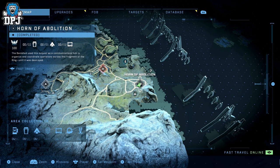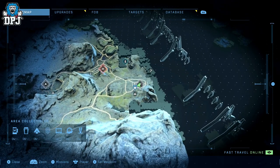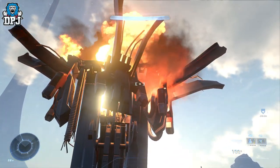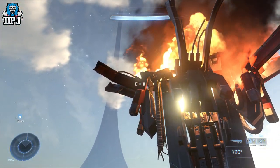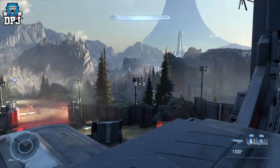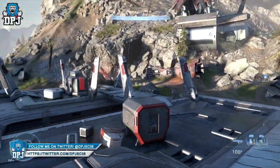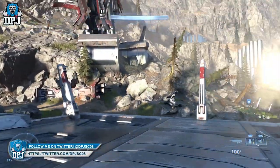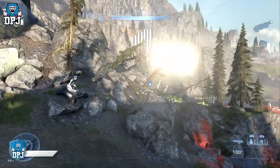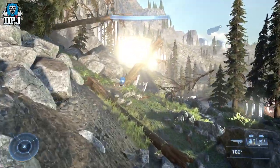Within the Horn of Abolition area there are five collectibles: four audio logs and a spartan core. You can see where we are on the map right here. The main focal point of this area requires you to clear out enemies and destroy the cores on each side of this big structure — it has three sides to it.